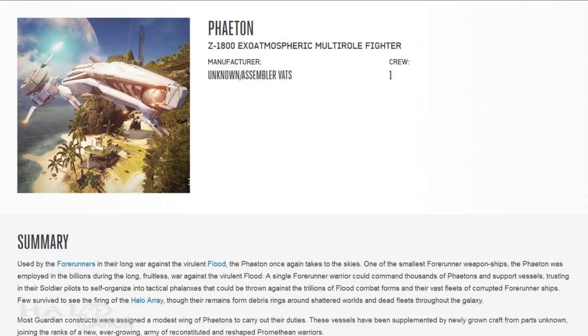Finally, we have the Phaeton, a small warship employed in the billions during the Forerunner-Flood War. Piloted by Armiger soldiers, a single Forerunner Warrior could command thousands of Phaetons at a time. Most were destroyed during the war, their remains forming debris rings around shattered worlds and dead fleets throughout the galaxy. Guardians were traditionally assigned wings of Phaetons, and new vessels have been grown to bolster surviving wings and an ever-growing armory of reconstituted and reshaped Promethean constructs.